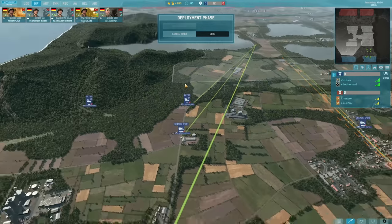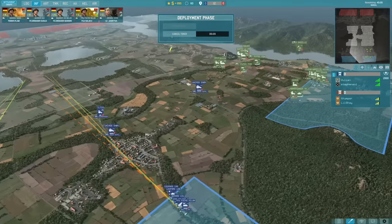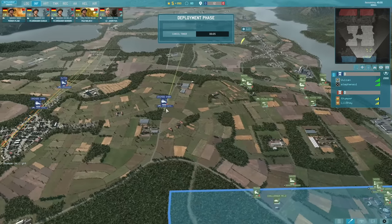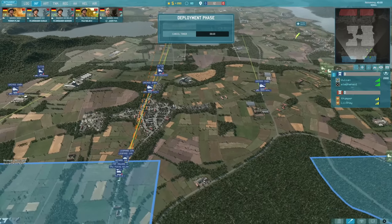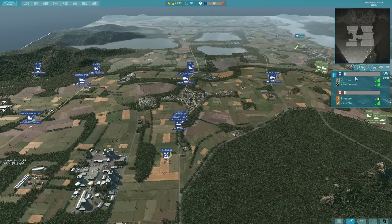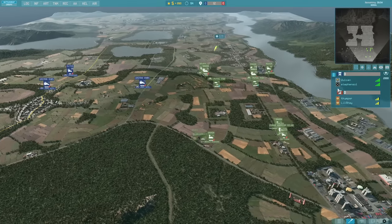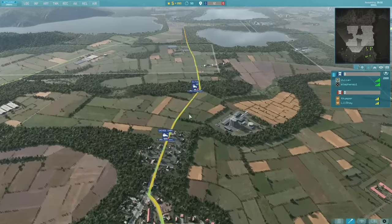We've got 15 seconds till we start. My forces are all set up, looks like we're good to go. My teammate on the right-hand side seems to know what he's doing, which is good. We'll chuck a good luck have fun in the chat and off we go. Both my opponents were reasonably high level, and I think my teammate was only level 7 or something, so we'll see how he gets on.